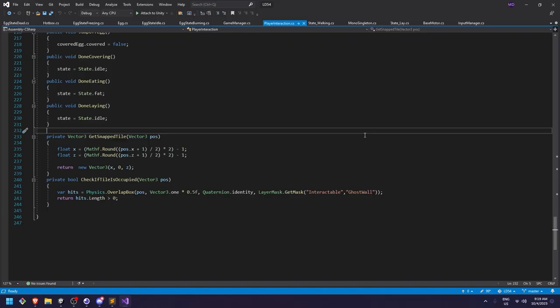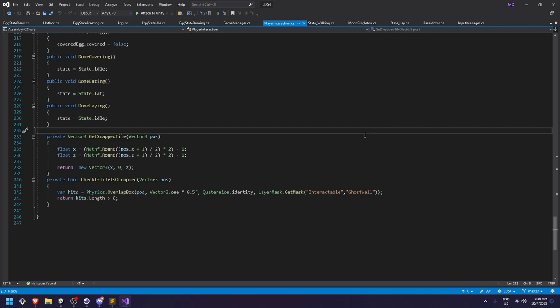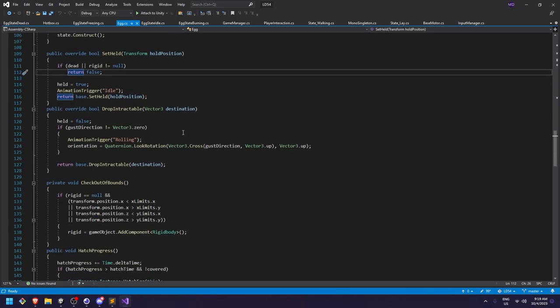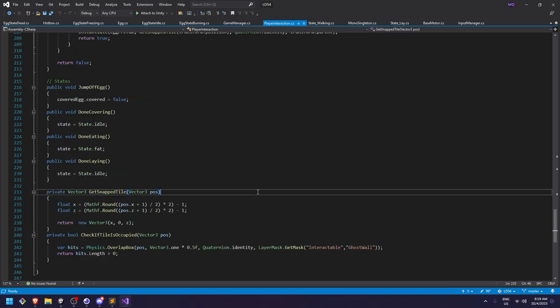Another thing I should have done is take time to write down a code architecture. Right now we have two main objects — the player through the player interaction script and the egg — and a lot of code talks to each other without proper references. It's a mess. There's duplicated code, for example 'get snap tile' appears in two places doing the same thing. Take time to draw some boxes showing who's going to interact with who. Yes it's a game jam and you'll make spaghetti code, but I lost a lot of time because of it and it's a buggy mess I can't really debug.